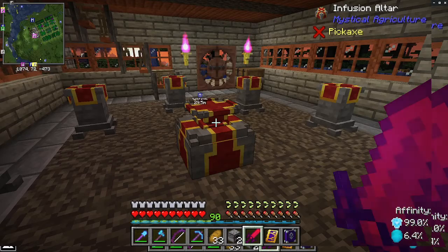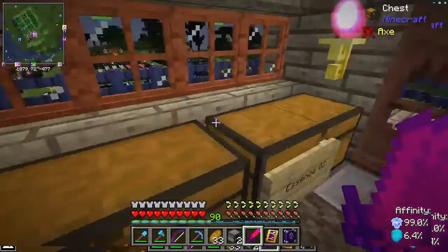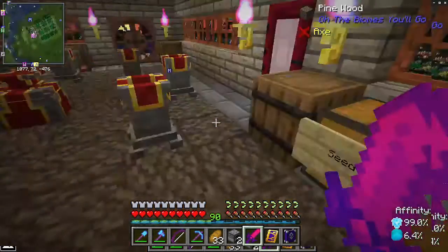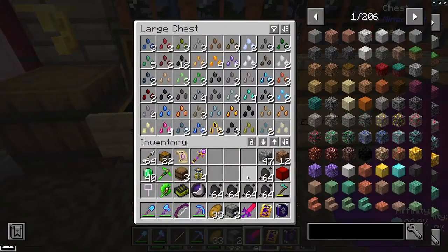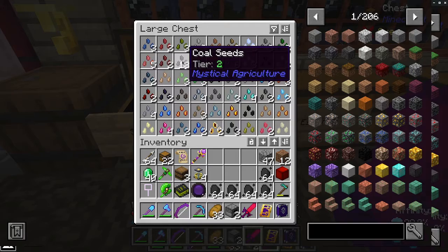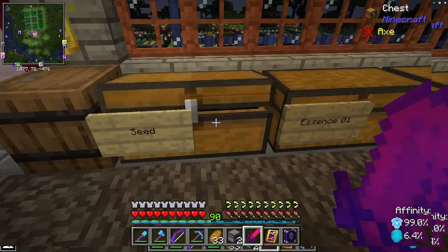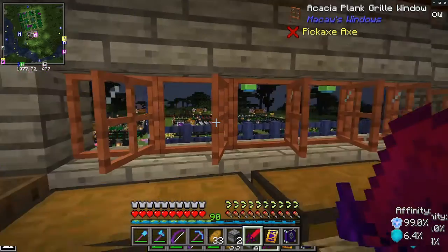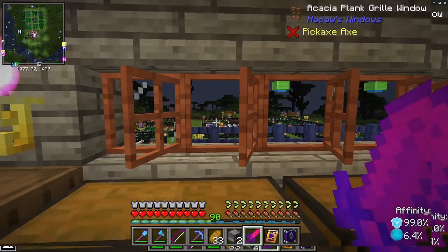But you only have to create one seed for each type of plant. Then you just have to be patient and wait for them to drop more seeds. I have so much coal seed here now, and there's more out there in the chest.